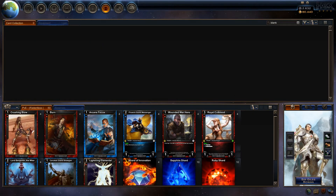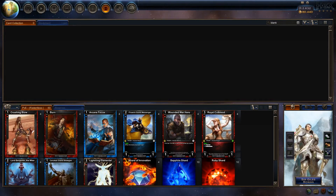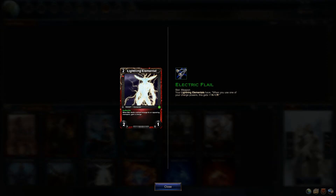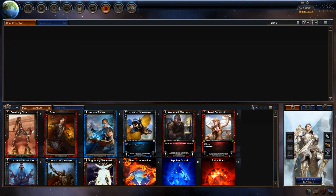Here we have the deck. There's four Crushing Blows, four Burn with the Glove Equipment, four Arcane Focus, four Phoenix Guard Messenger, four Wounded War Hero, four Royal Cutblood with the Trinket Equipment, four Lord Benjamin the Wise, four Cerulean Grand Strategist, and four Lightning Elementals with the Weapon Equipment. For the resource base, there's four Shards of Innovation, ten Sapphire Shards, and ten Ruby Shards. The champion is Sir Giles Rowan.